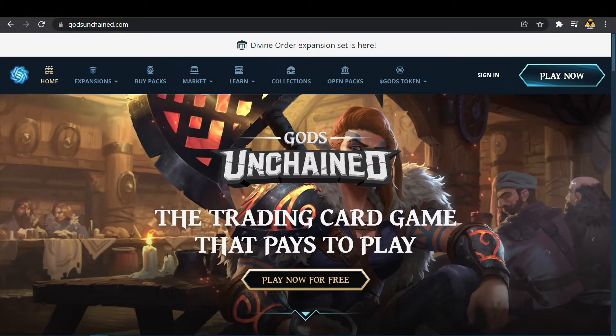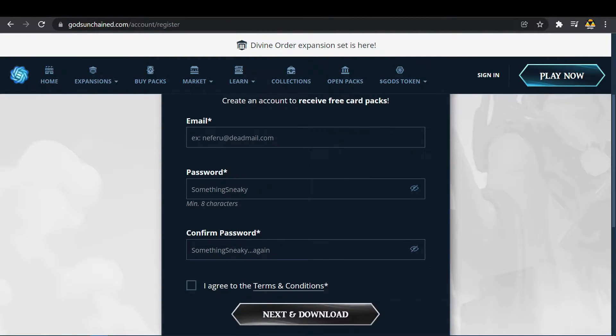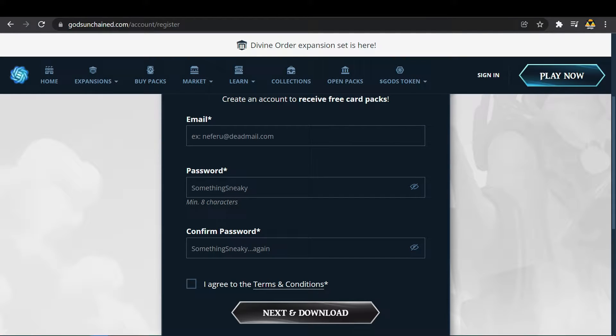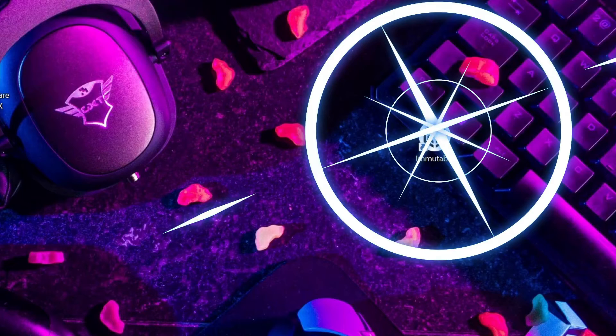If you click on 'Play Now for Free', it takes you to the register page, and as of now you get a free pack of cards when you create an account. After that, you will be able to download it and have an Immutable tab on your desktop.